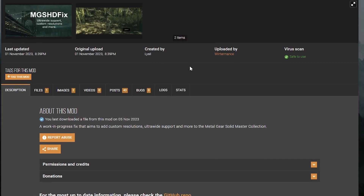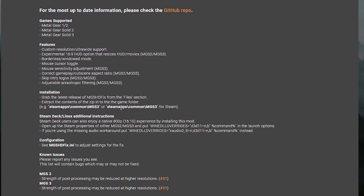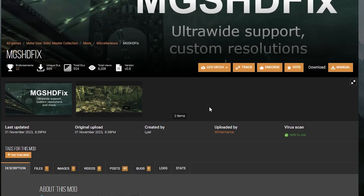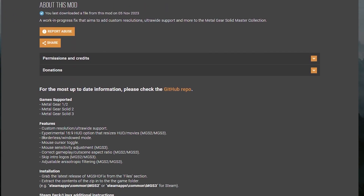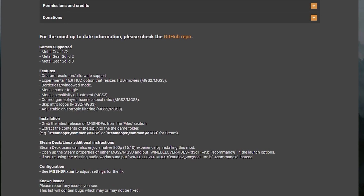A little bit of an update to the Metal Gear Master Collection situation. I was getting ready to play Metal Gear Solid 2 and I realized that a couple days ago somebody added a mod that adds widescreen support, custom resolutions, borderless window modes, mouse toggle, and even anisotropic filtering.